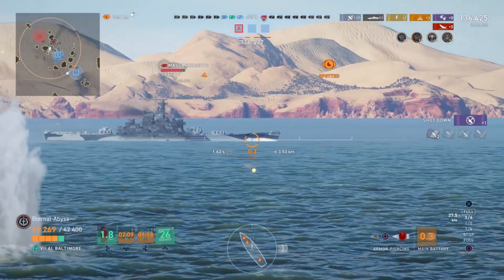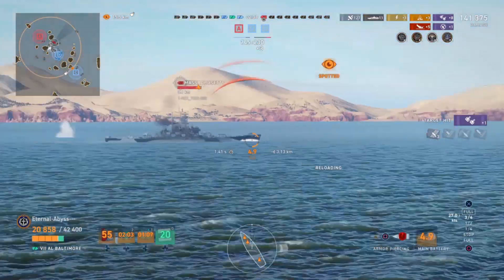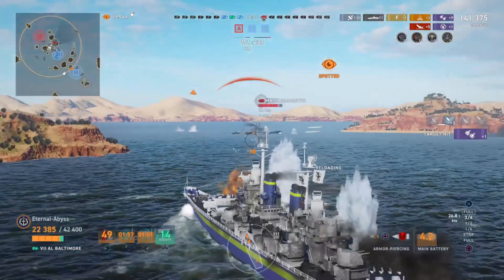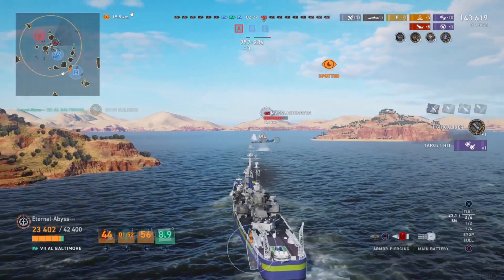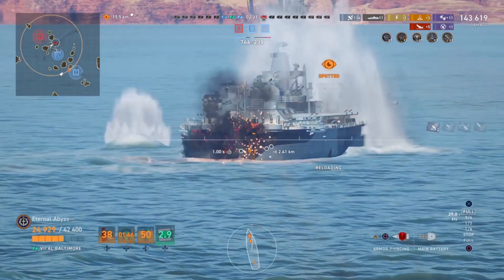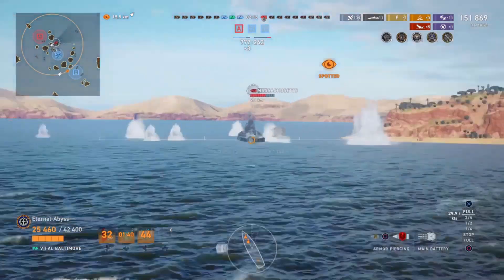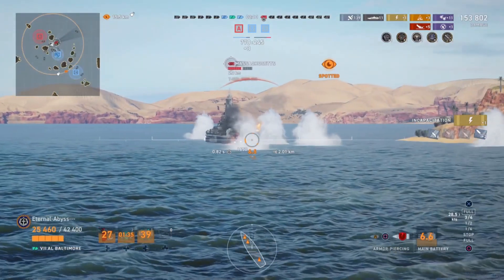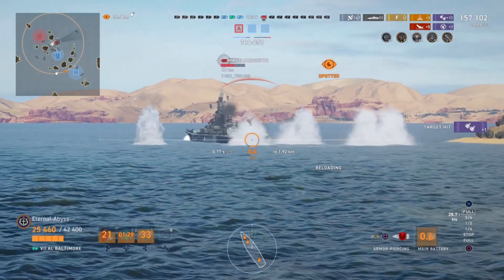The secondaries on the Massachusetts are working Eternal over, and he's in a very scary situation with all the Massachusetts's guns trained on him. He performs an evasive maneuver to get around the island and put some distance between himself and the Massachusetts. This offers the Massachusetts's soft stern to Eternal, and with his improved AP penetration he keeps aiming for that thinly armored stern — knocking out her steering gears and raking in about 3,200 damage per volley.